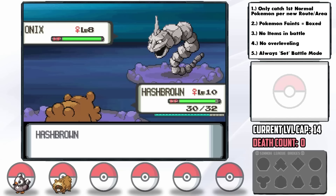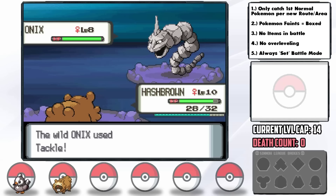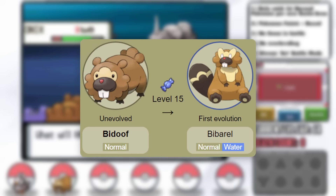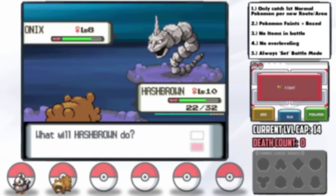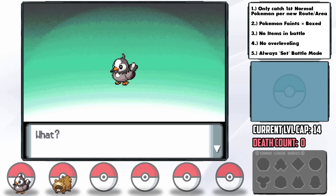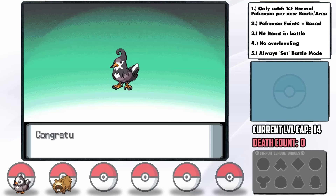Number 2: while we got Rock Smash from Oreburgh Gate — a super effective move with a good chance to lower the opponent's Defense — I find out during a scary battle with a wild Onix that Bidoof has the Unaware ability, which cancels out any stat changes the opponent has, including beneficial ones. Number 3: the level cap for Roark is 14, and Bidoof would evolve at level 15 — one level away from a powerful evolution with Water typing. And finally, Bidoof's Timid nature is trash. Sorry Hashbrown. Nonetheless, we grind both to level 14, where Starly evolves into Staravia and also gets the Intimidate ability.